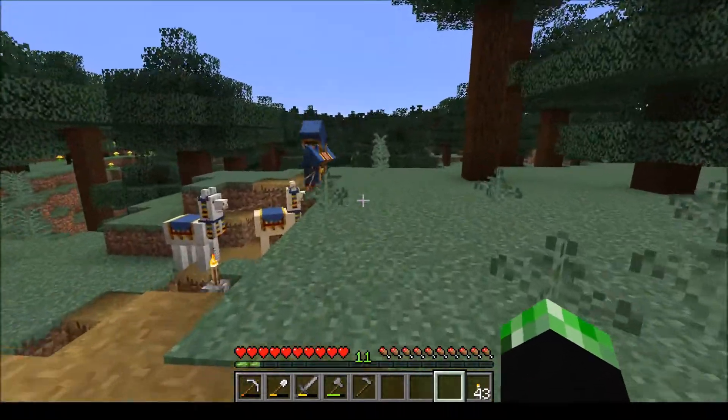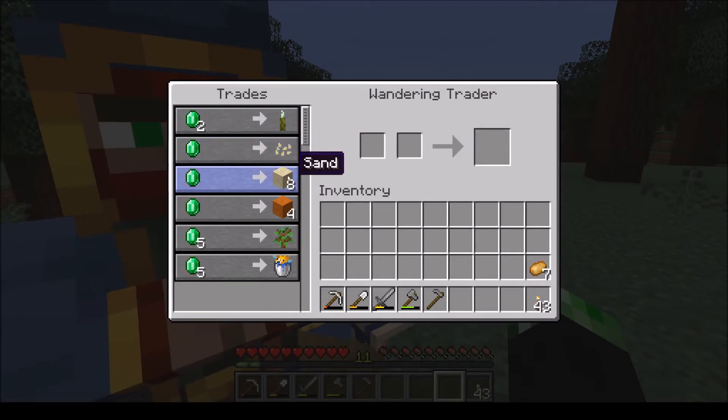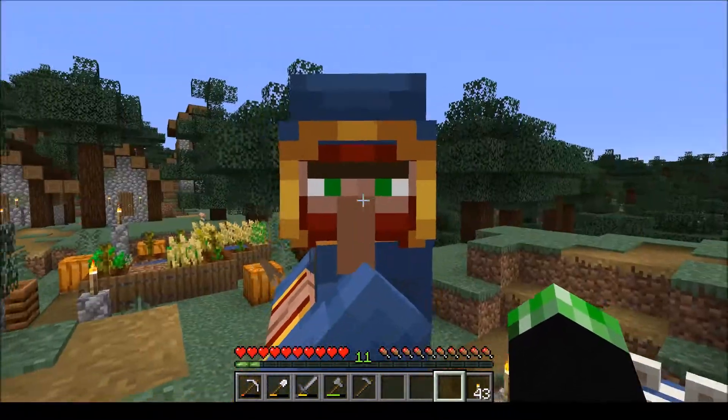Look at this, good timing — I'm glad I was recording. We've got our first wandering trader. What do you got? Sea pickle, pumpkin seeds, sand, red sand, oak sapling, and a bucket of puffer fish. The only thing I'm even remotely interested in is a puffer fish. That's it — you're useless, get out of here.